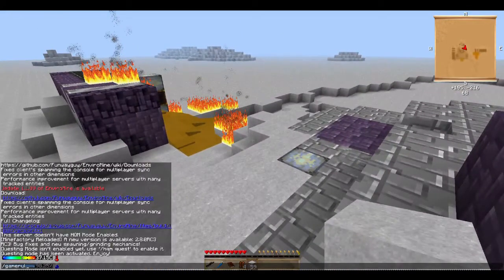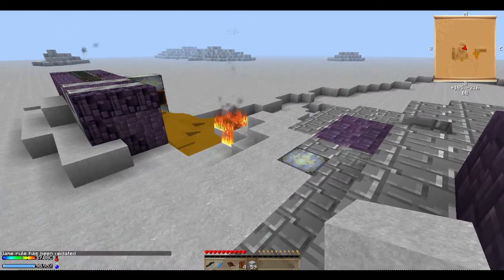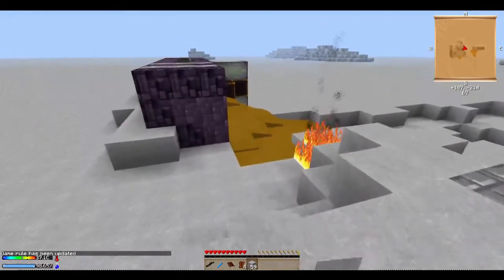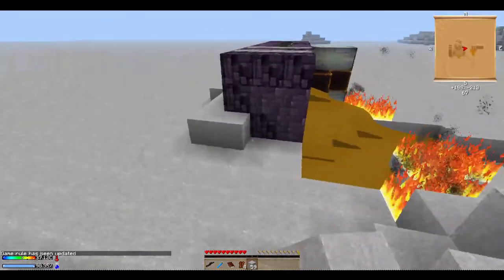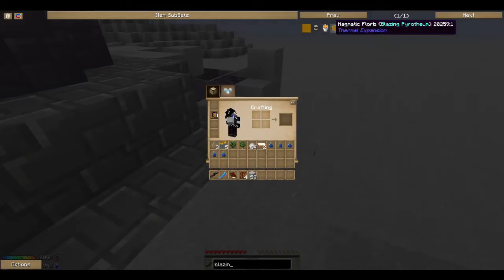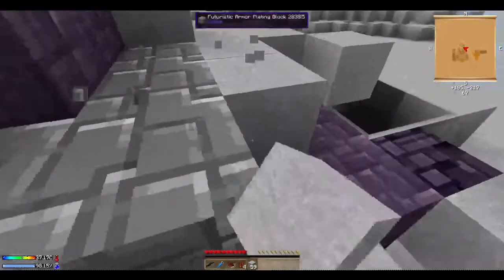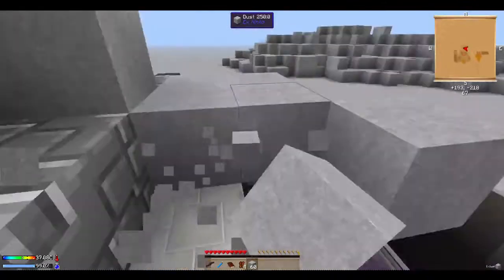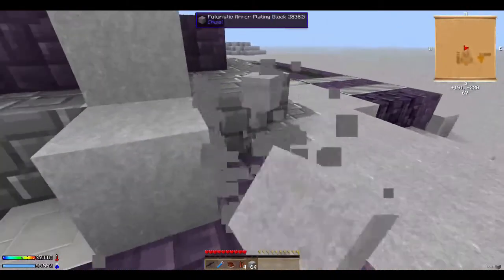I'm gonna do slash gamerule mob griefing false, because once a creeper touches this thing they instantly explode. They don't burn — this is not lava. This is called blazing pyrotheum. What that does is, once a creeper touches it, it literally explodes instantly and it will destroy the area around it, which I don't want to happen because I'm scared of creepers.